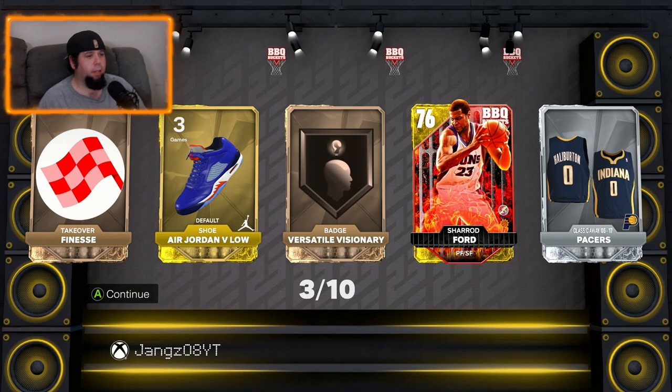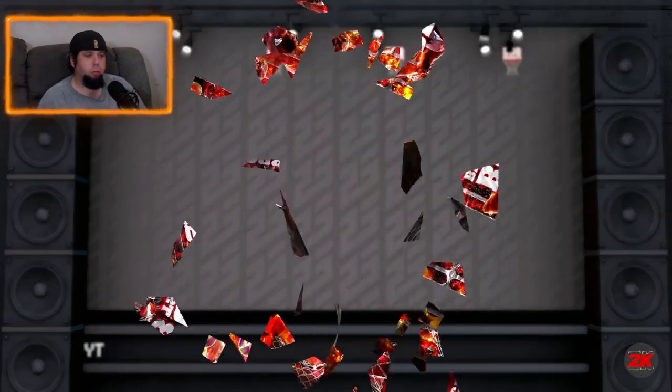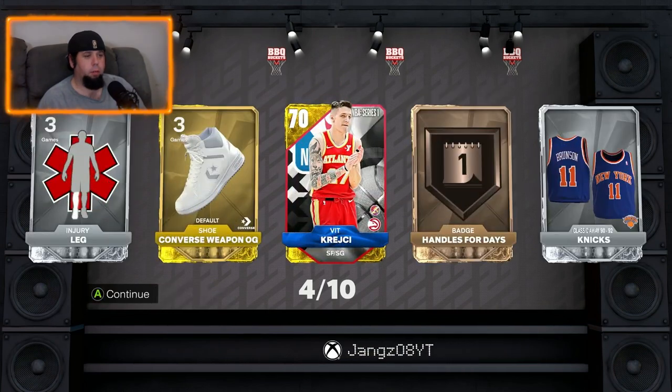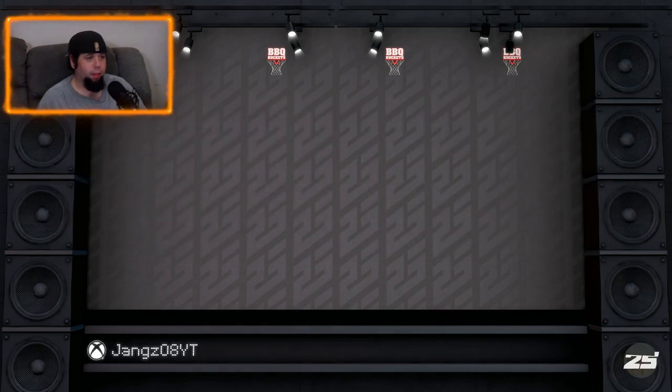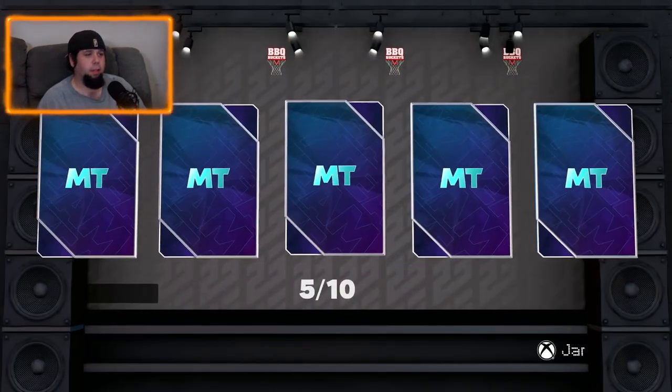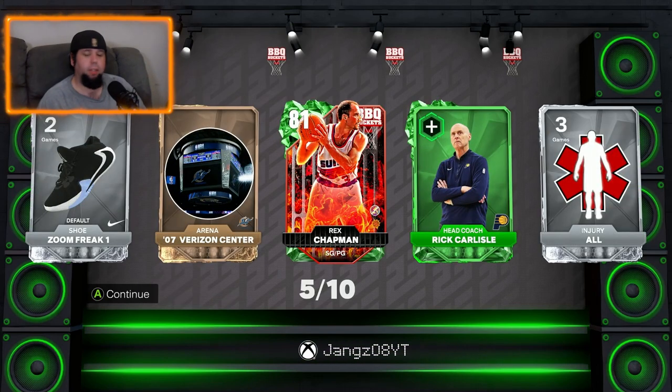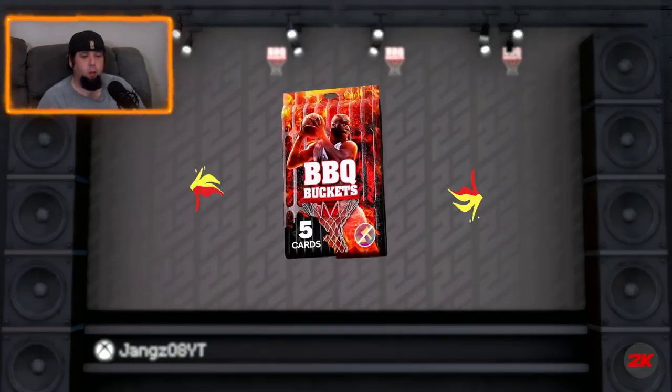We get another gold — Sherrod Ford, I think? Not sure how to say that name. Another gold — Vic Kredge, I've never heard of him either. Then Rex Chapman — this card, well not this card specifically, but I played against the diamond gems of the game version and I think it was a hidden gem. That diamond one destroyed me in Park, could not stop him.